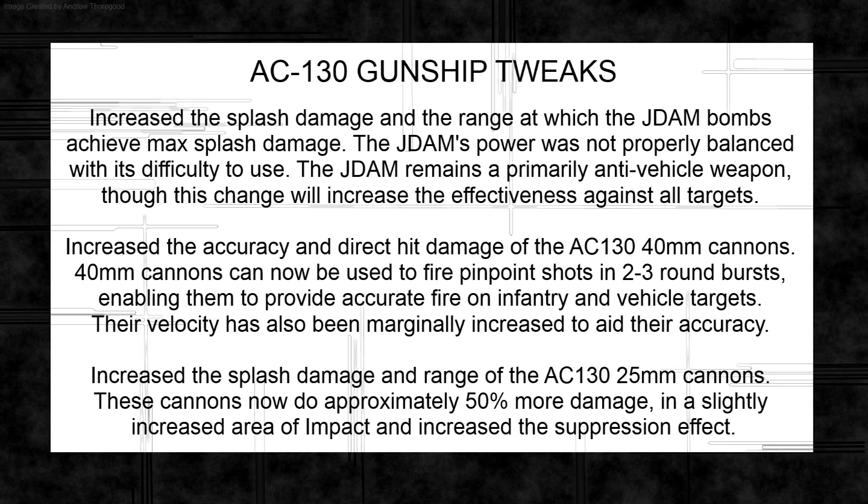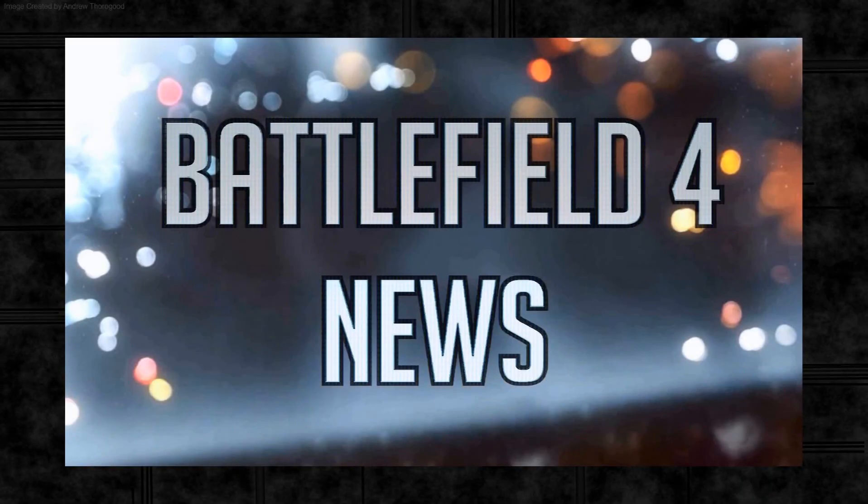They've also increased the splash damage and range of the 25mm cannons — doing 50% more damage with more impact and more suppression. Nobody really thought the AC-130 needed a buff: it's already unbalanced because the winning side usually holds the control points you need to get it, and if your team has no commander you won't get it regardless. It's also now harder to shoot down due to stinger and IGLA damage nerfs. This buff is likely going to be rolled back.